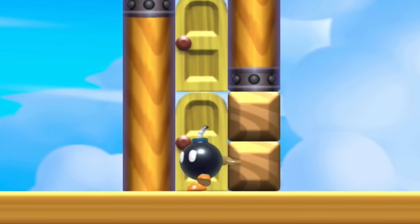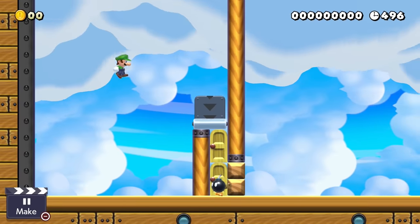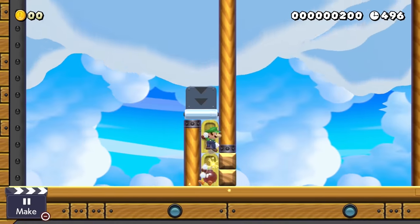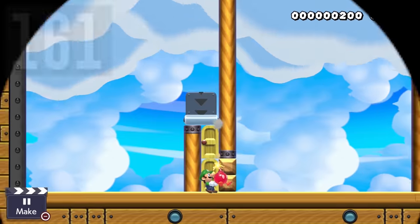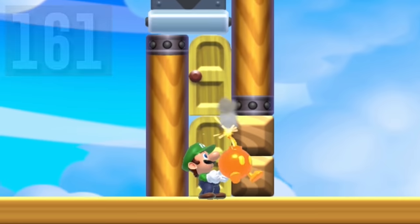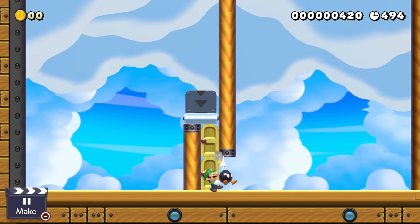Luigi enters a room with hard blocks blocking his path. If he falls into a narrow crevice, he automatically ignites a Bob-omb. Going through the door resets the Bob-omb, and he can't jump away from the explosion. Luigi can actually hold the ignited Bob-omb and move through the door at the perfect moment. If he does this right, the bomb will still explode but he will also stay alive.